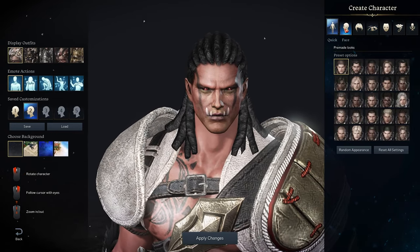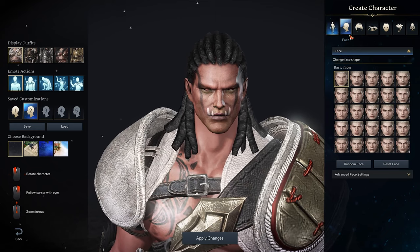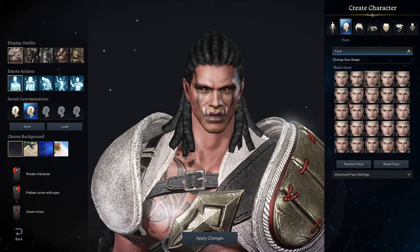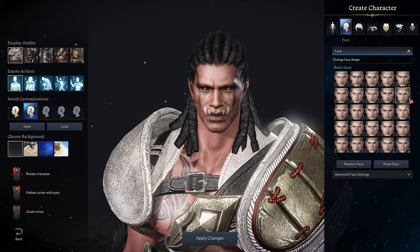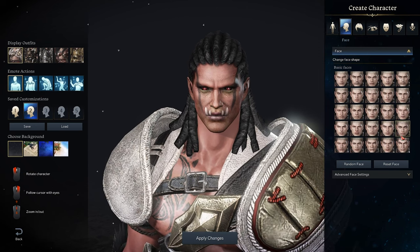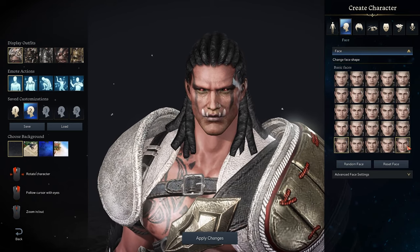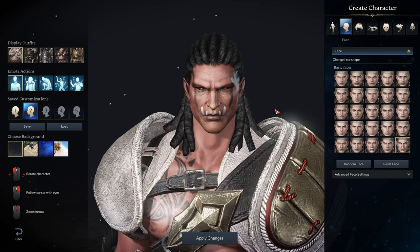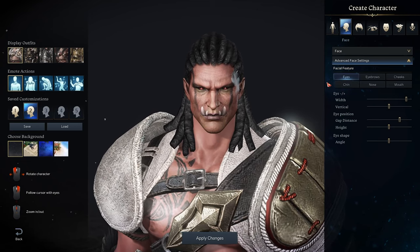Now we're going to go back to the face option. This will change how your character looks. Personally I think the best face is the bottom-right one, which is the oldest-looking, most battle-worn face there is — it just fits this kind of look so well. That's my personal preference. After that you'll want to go to Advanced Face Settings and toy with those as much as you want.